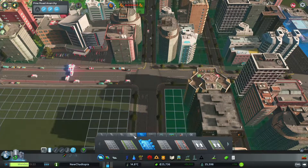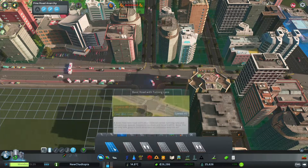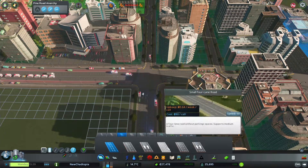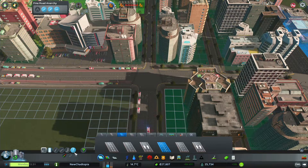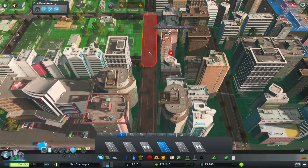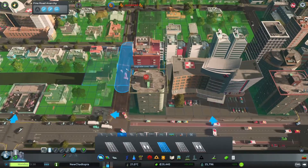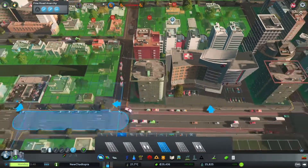Let's have a look at smaller roads — a four-lane road maybe. It doesn't look as pretty but it's still functional.